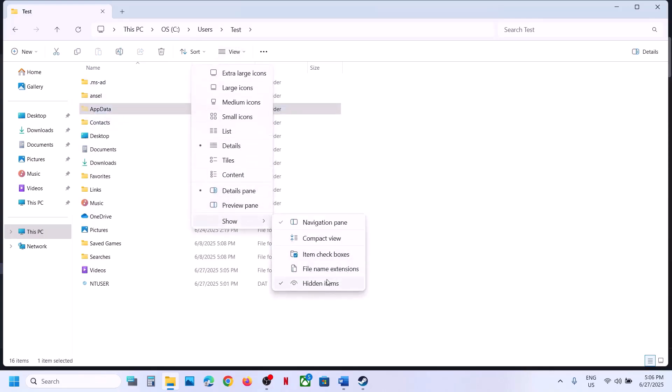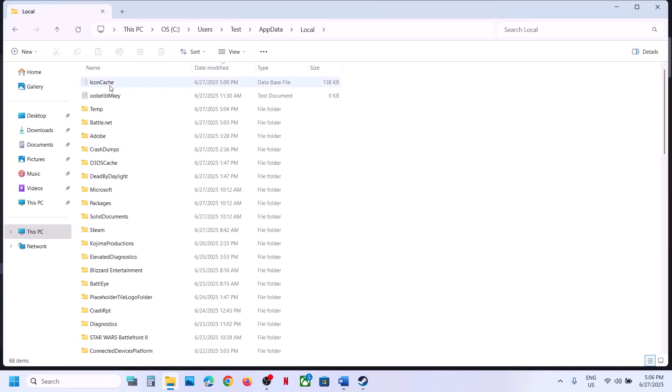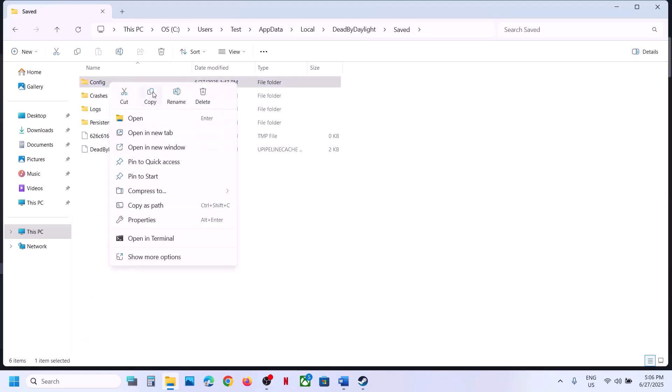If you don't see AppData, click on View, select Show, and put it on Hidden Items. Then open the AppData folder, open the Local folder. Here you can see the Dead by Daylight folder — open this folder. Inside the Save folder you can see the Config folder.